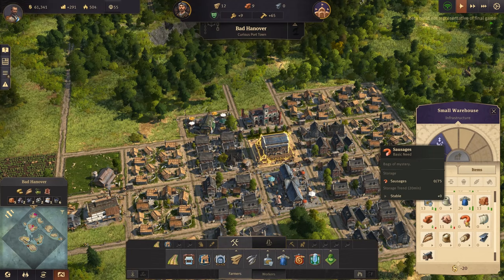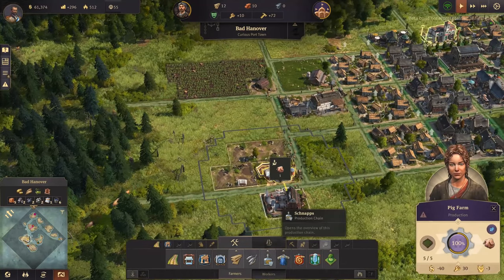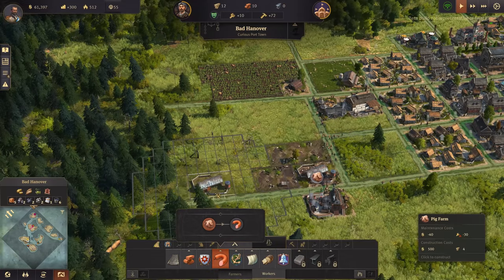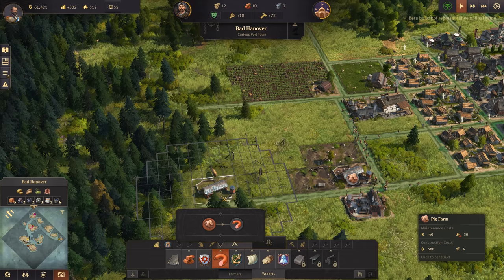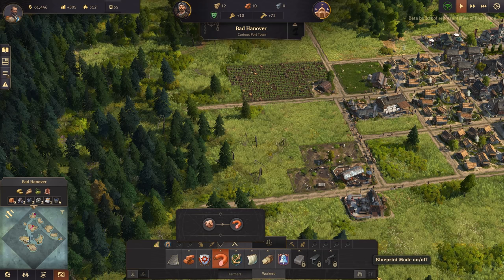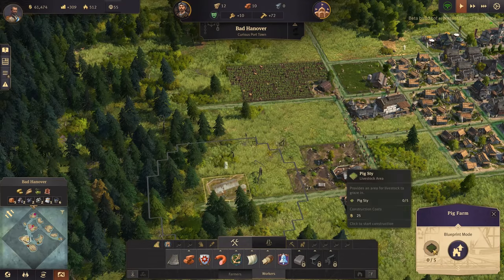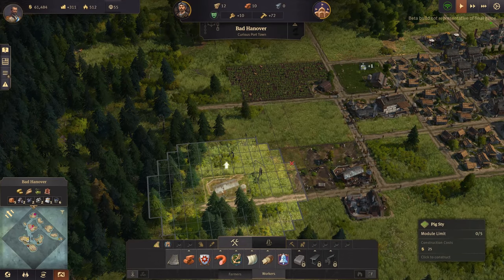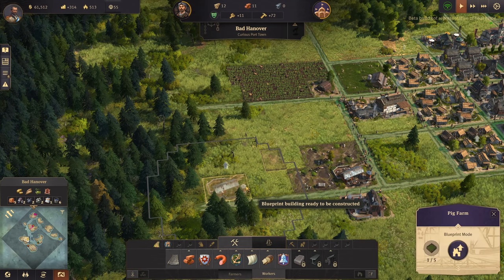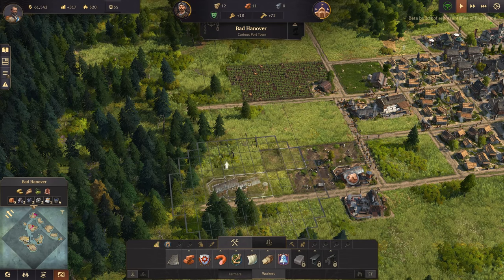Bricks are coming in pretty well. We're not getting any sausages in - let's get some more pig farms. The blueprint went too far away - okay, I can pick it up and just relocate it. There we go, now it's in range.